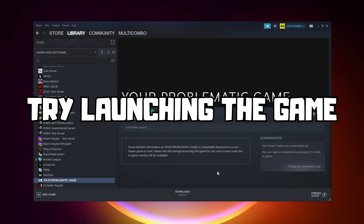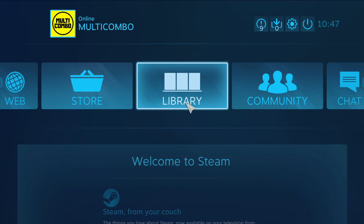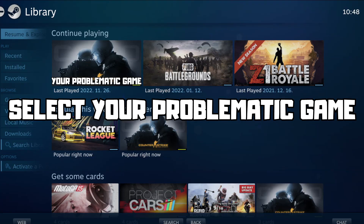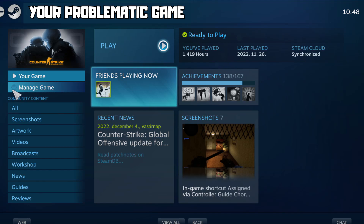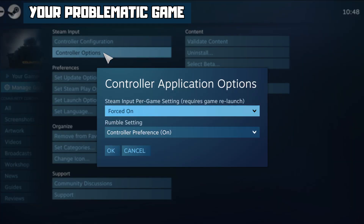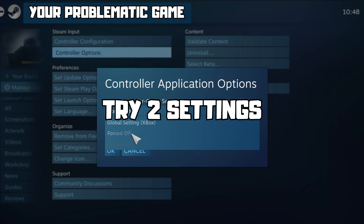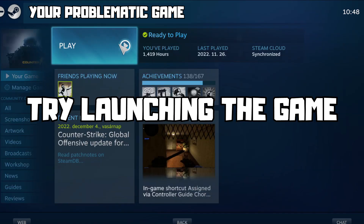Try launching the game. If that didn't work, click Big Picture Mode, go to the Library, select your problematic game, click Manage Game, click Controller Options, and under Steam Input Per Game Settings, try Forced Off or Forced On, then click OK and try launching the game.